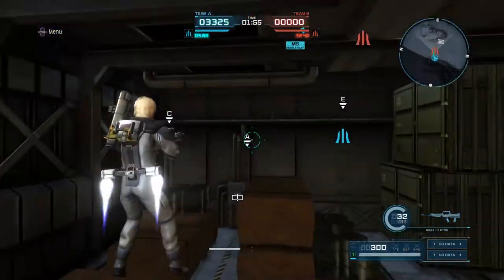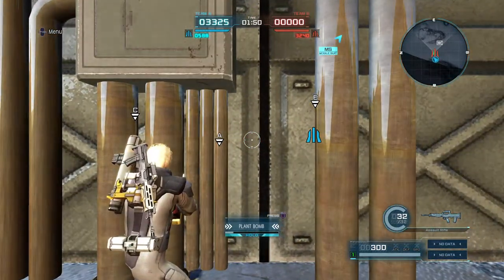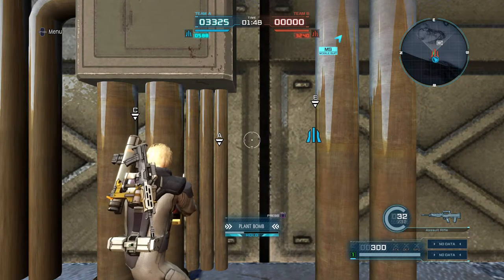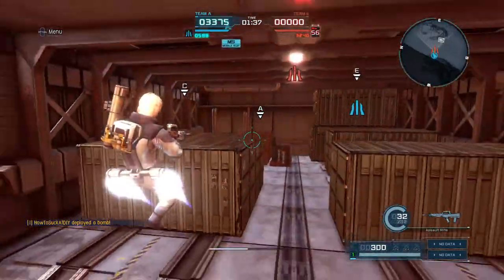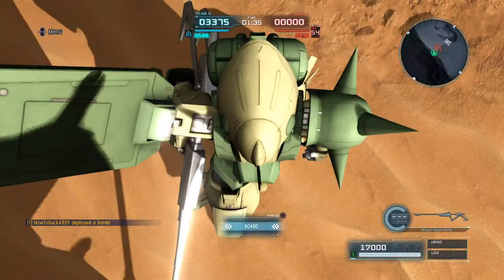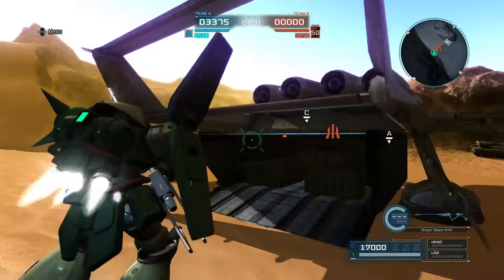I should probably get the unicorn version of the Marasai — the HG. I'm trying to focus on getting HGs that are in this game. Unicorn 1 is the sort of colour there. It's not natively in these colours on the Marasai — I had to paint it like this.